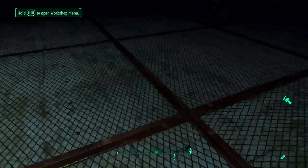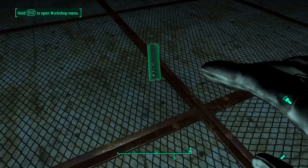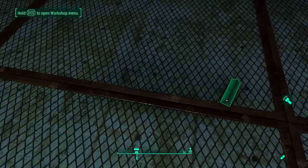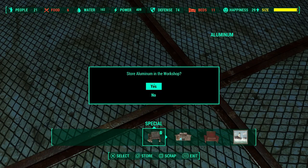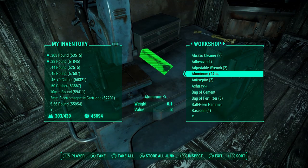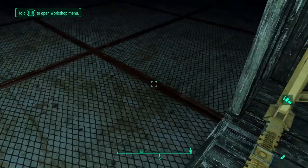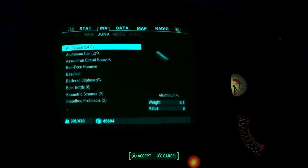What is up guys, it's your boy SoPro here back with another video. Today we got some Fallout 4 — in this video I will be showing you guys how to duplicate items in Fallout 4. Basically, go to any one of your settlements that has a workshop, which is all of them, so just go to any settlement.